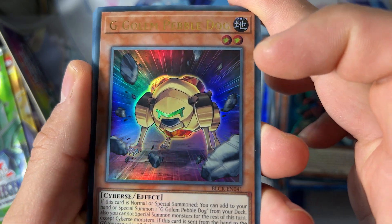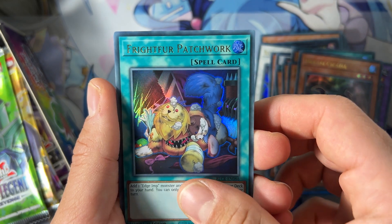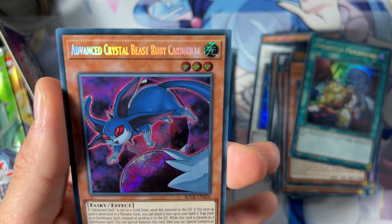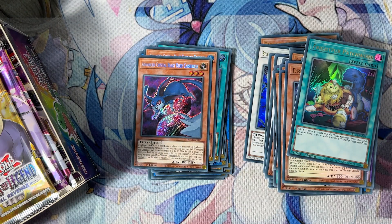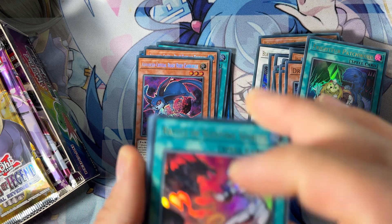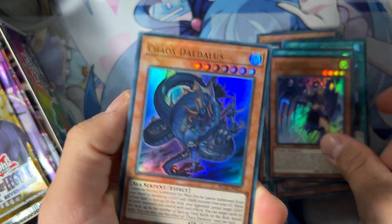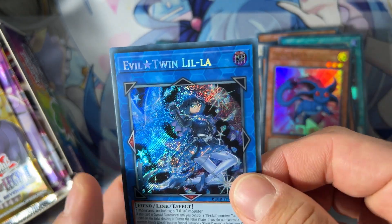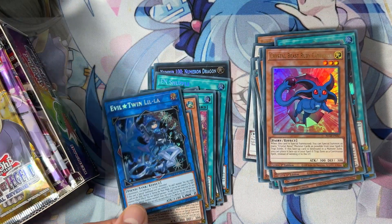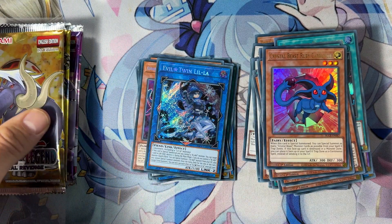We have G Golem, Dynatunk, Dream City, Patchwork, and Advanced Crystal Beast Ruby — really beautiful, really nice. Don't forget to subscribe to our channel. We're going to update the Advanced Crystal Beast decklist, probably in the upcoming one or two days. We have another Lila — wait, no, this one is Lila and the other was Kissy-Kill. Really beautiful Evil Twin cards.